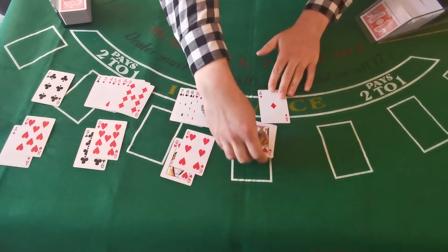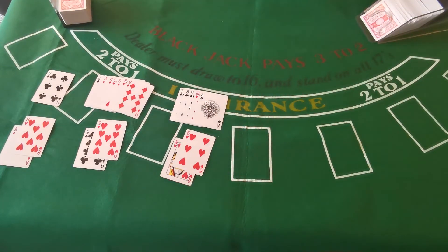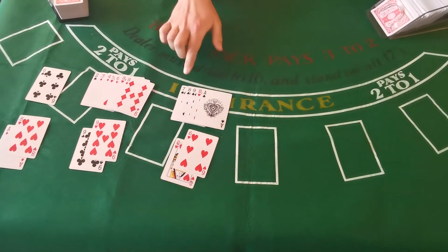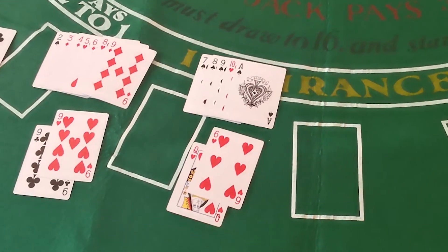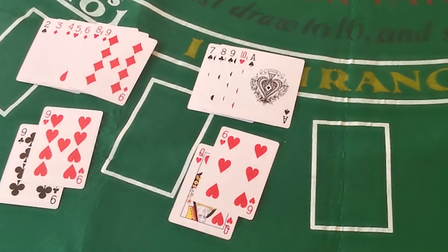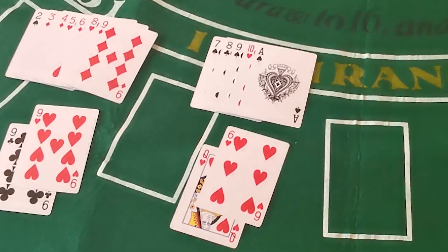Our next misplay is a much worse situation: anytime you've got a 16 and the dealer's showing one of their higher cards. This is prevalent at so many casinos and blackjack tables — people stand on 16 because they're scared. You've got to take a look at the numbers because you want to be hitting in these situations. For this discussion we're going to take out the surrender option, which against a 9, 10, or ace is probably going to be your best bet. Since a lot of you play at tables that don't offer surrender, we're going to focus on hitting versus standing.